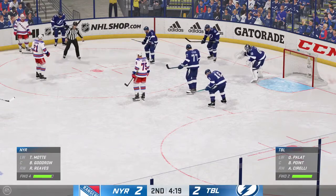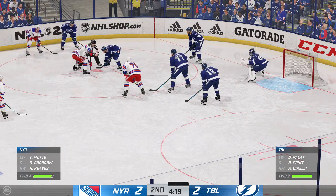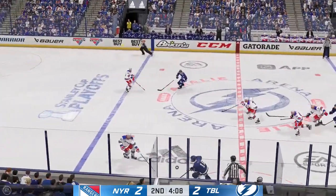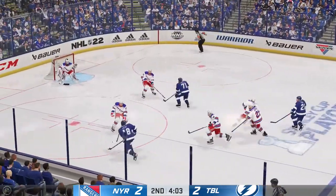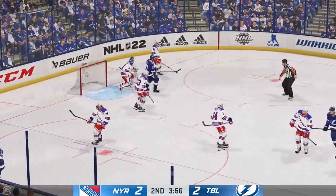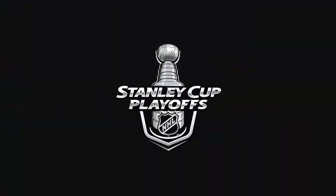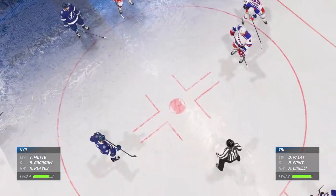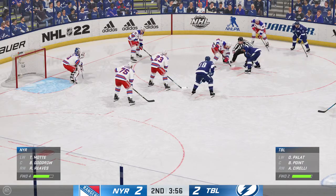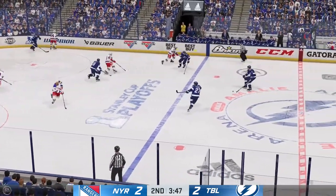In the final moments of this period, you can feel the energy in this crowd. It's a tie game. The Bolts win it in the defensive zone. Tampa Bay is in now. Let's it go. What a stop by Shesterkin. Some last-second communication before both teams get ready to drop the puck here. As the puck is dropped, they win the draw here inside the defensive zone.